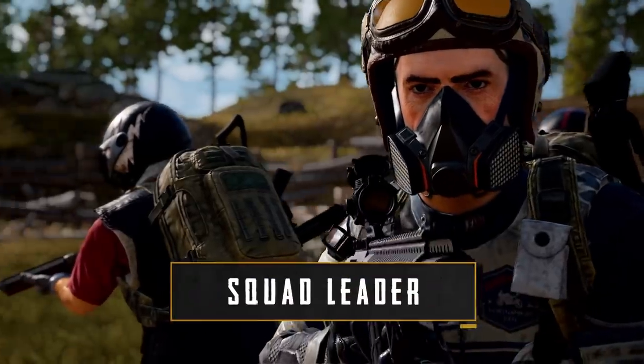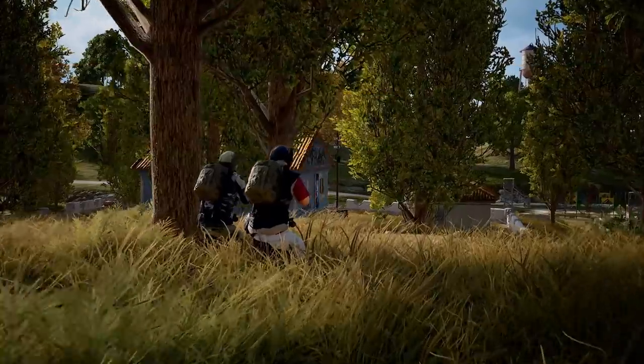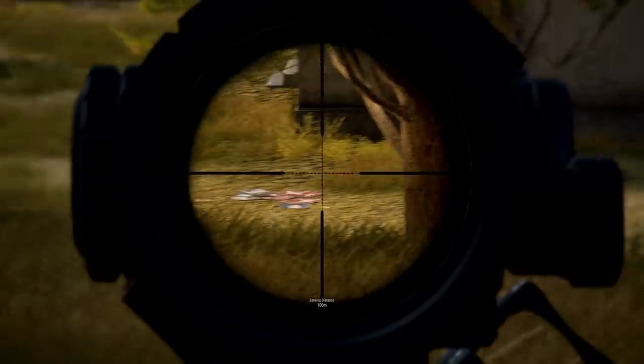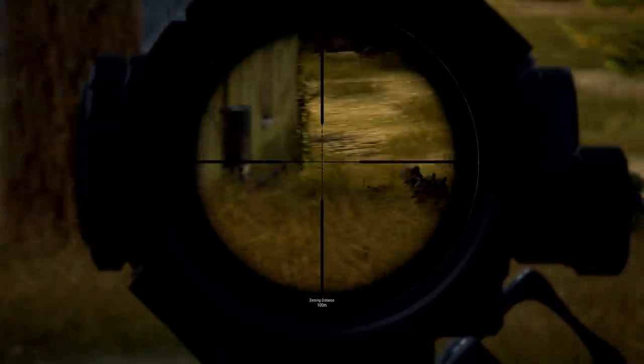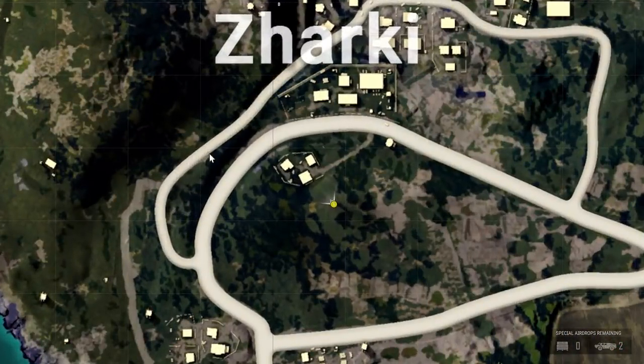The squad leader calls the shots and is typically the member with the most game knowledge. The squad leader should be great at spotting enemies and is very handy with weapons like ARs and DMRs. They'll typically scout enemy locations, identify the enemy's movement, and figure out the best route of approach.